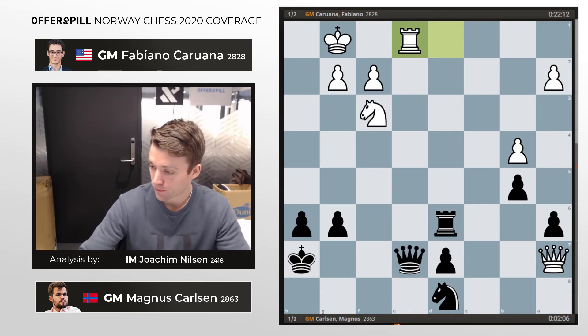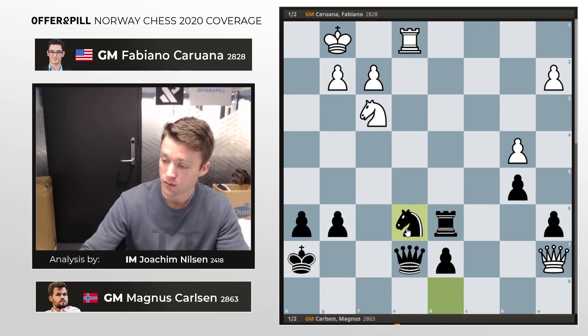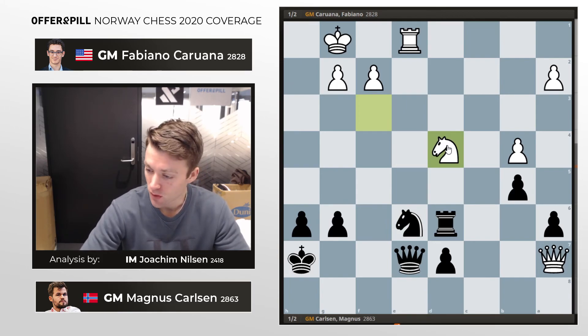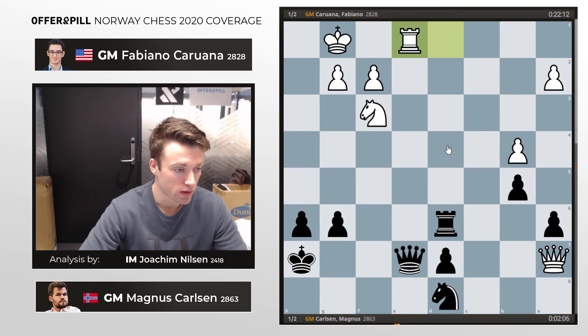The computer thinks that Magnus should have played on with knight e6, even though white has obvious compensation after knight d4. But due to time pressure and the fact that he believed in his chances in the tiebreak, Magnus decided that a draw would suffice in this game. He actually did manage to win in the tiebreak, as we'll see in the next video.